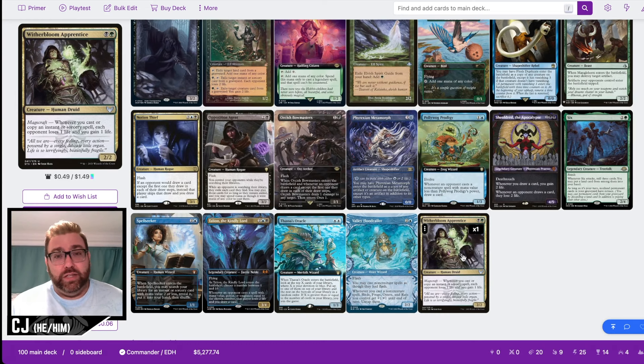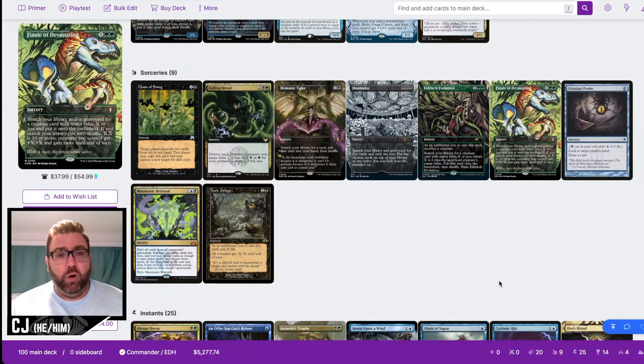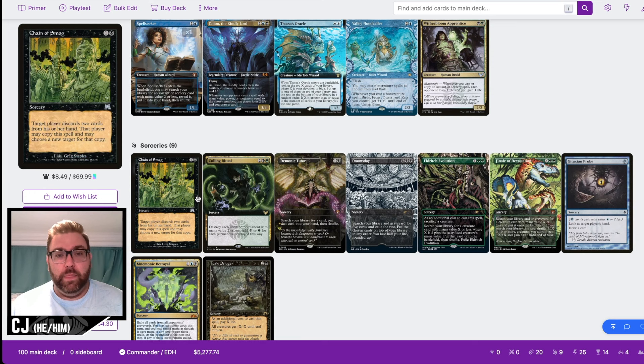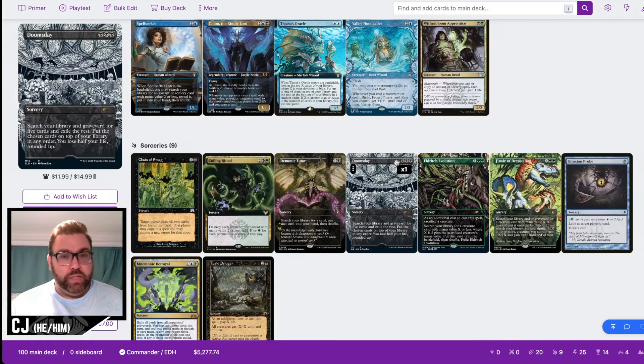Moving on to sorceries — we have Chain of Smog, which is tutorable with Spell Seeker. Spell Seeker can also fetch up an instant from the instant package we'll cover shortly. We have Culling Ritual, a solid board wipe; we can play it, then play Glarb into Talion or Shieldmage and sit back. We have Demonic Tutor. We also have a Doomsday line — a really clean, flashy line — and I'll go over the complete combo at the end.